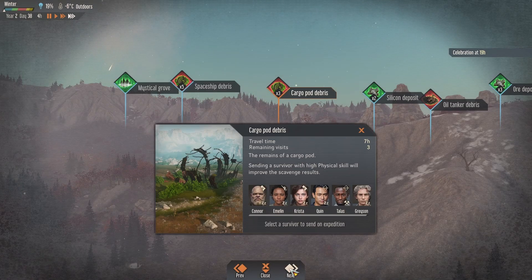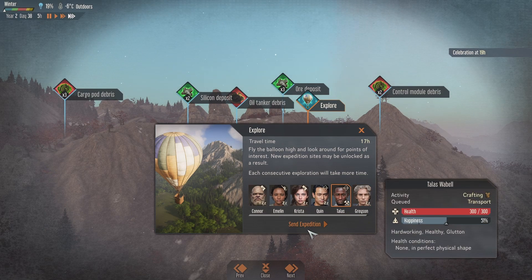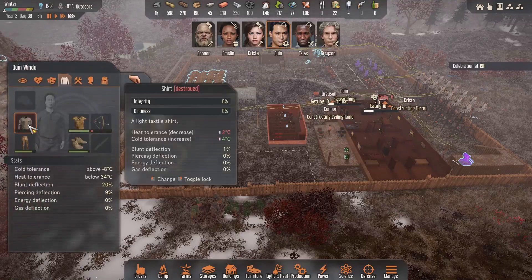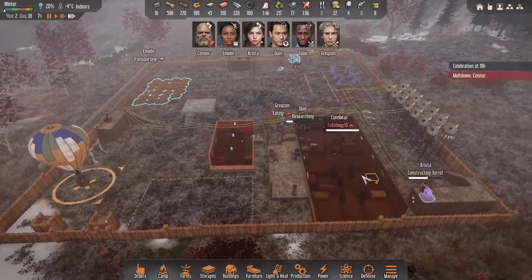Hey, what's going on guys? Welcome back to another episode of Stranded Alien Dawn. I hope you're all well. We're going to send someone on a bit of an expedition. I'm probably going to send Quinn when he wakes up on a brand new one. I think because he actually has some clothing, he should be okay. He's got fresh shoes and leather, so he should be fine.